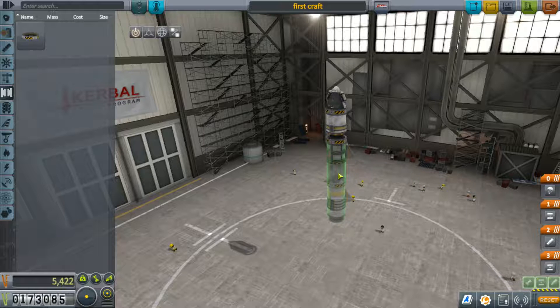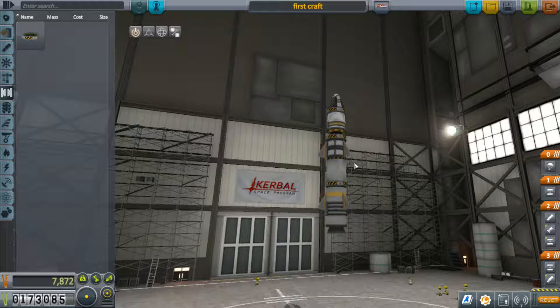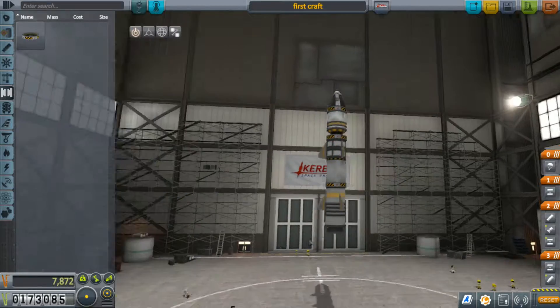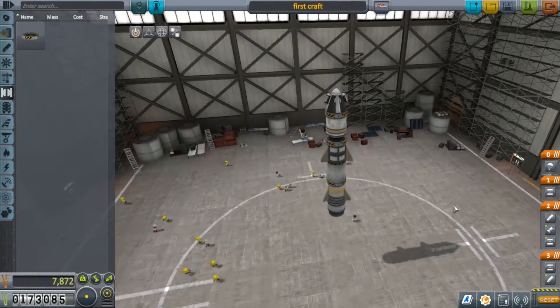We've got this Hammer attached, which is another solid fuel engine, and our other contract is to test that on the launch pad again — we had the same one before. So we're going to use this to kind of get us off the ground and get us hopefully up to 18,000 metres. I don't know if that's actually going to work, but we can certainly give it a try.